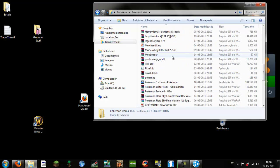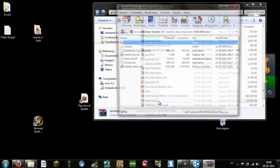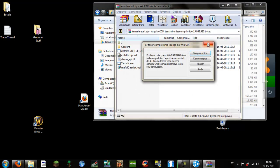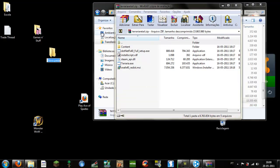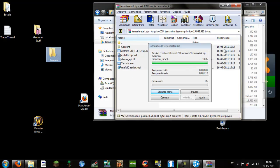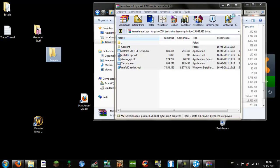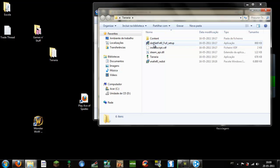Go to where the folder is. The Terraria retail folder should look like this — you will have all these contents. Go to New Folder and make a folder named 'Terraria'. Copy all this stuff in there. Now open it up and you will see .NETFX40 full setup.